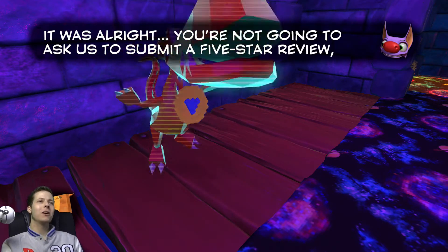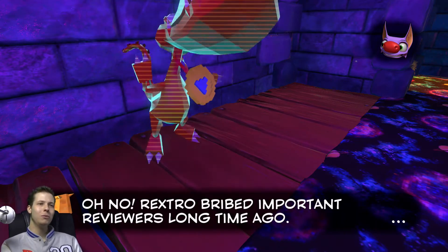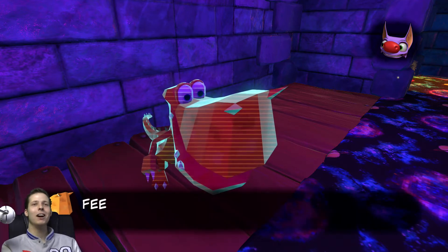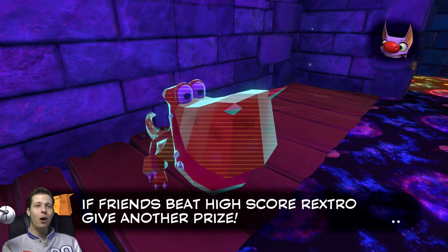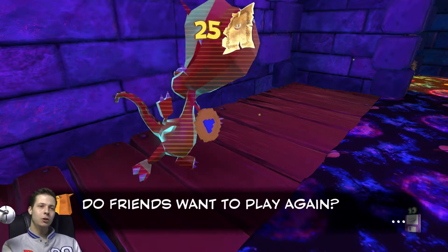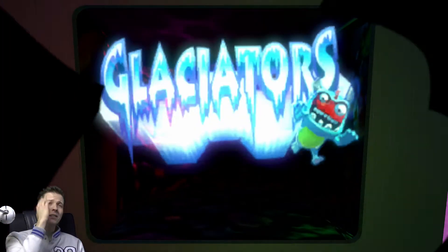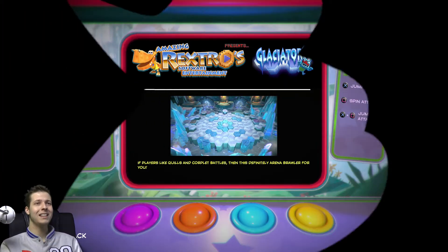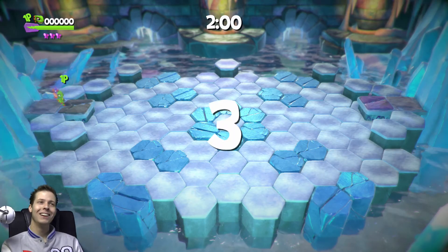It was alright — you're not going to ask us to submit a five-star review, are you? Oh no, Rextro bribed important reviewers long time ago — must have been IGN. Feel free to try game again — this time if friends beat high score, Rextro gives another prize. Do friends want to play again? I don't really. What is his score? He must have had 2,000 — it could have been 4,000. Because I remember doing it really easily. Oh — 1,400. I mean, I nearly had 2,000. That's probably why I thought 4,000. Yeah, we could wreck that score unless we just do really, really shit — which, it could happen. It's likely.